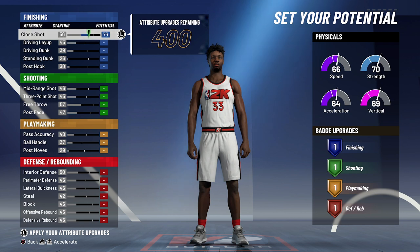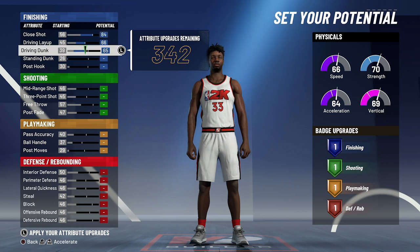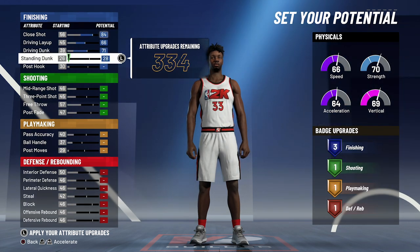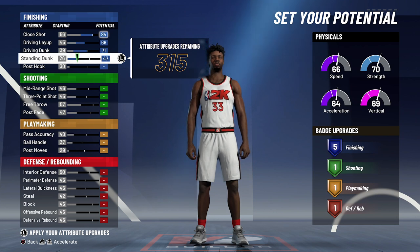For the attributes, you're going to bring close shot up to an 84, driving layup up to a 66, driving dunk up to a 71, and standing dunk up to a 47. That's going to give you five finishing badges.